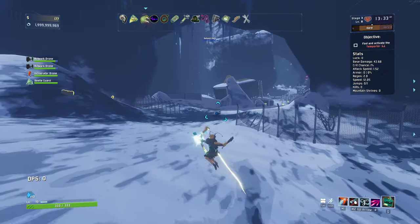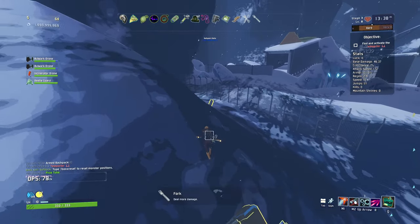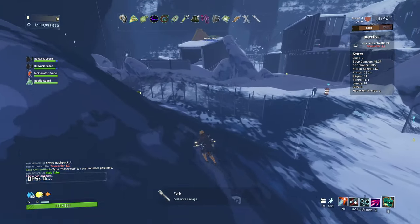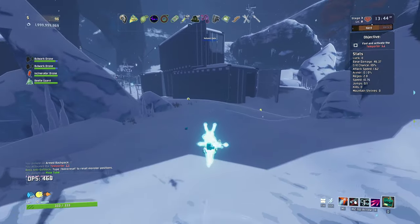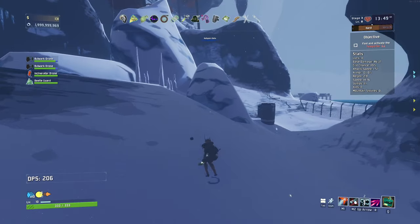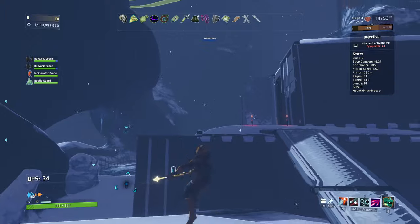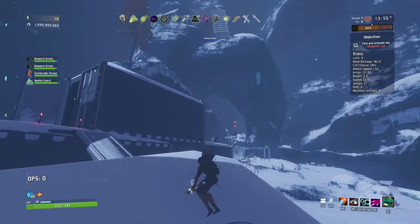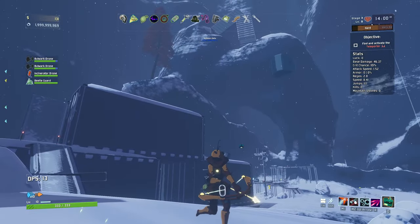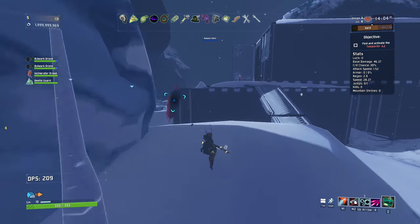Grab it for that. 8% extra damage from fork - 8% is pretty good. Incinerator drone doing its thing. Got another one of these maps with giant floating blocks. Does anyone know what these are? I've seen it on a few maps now and I don't really understand what they are or why they exist - because they're not vanilla, it's definitely something modded.